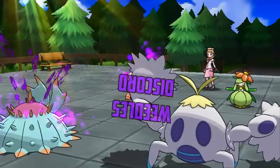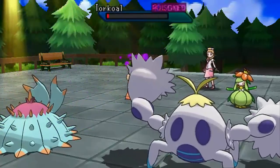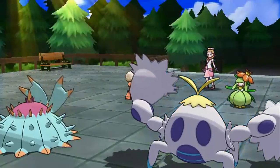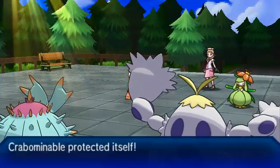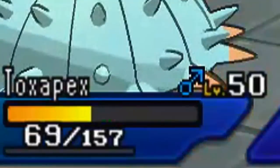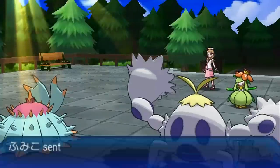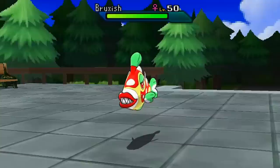I go for Protect again — I could go for After You Ice Hammer and knock it out, but I go for Toxic instead because I think she'll double-target Crabominable. I don't want to lose Crabominable early since she hasn't brought out her own ice crab yet. I need to show her ice crab that my ice crab is better. My Toxic on Toxapex is able to knock out Torkoal from the poison damage — down goes Torkoal, no more Drought-boosted Fire moves.